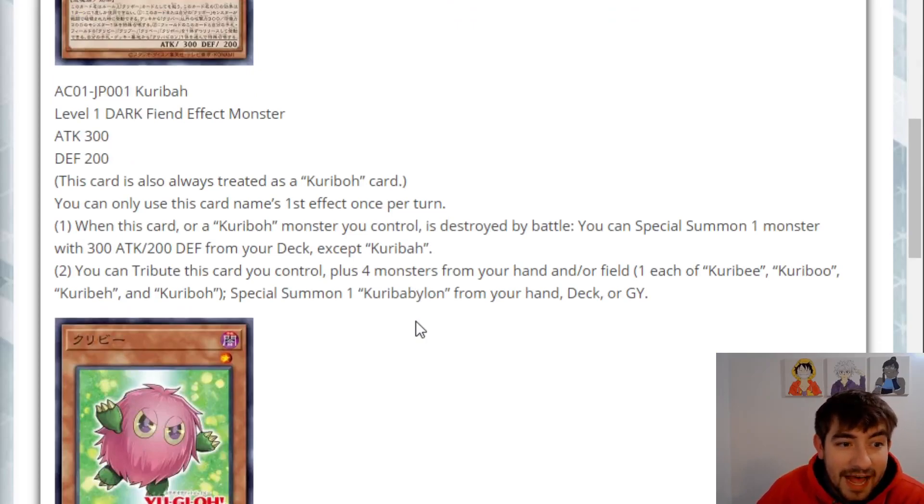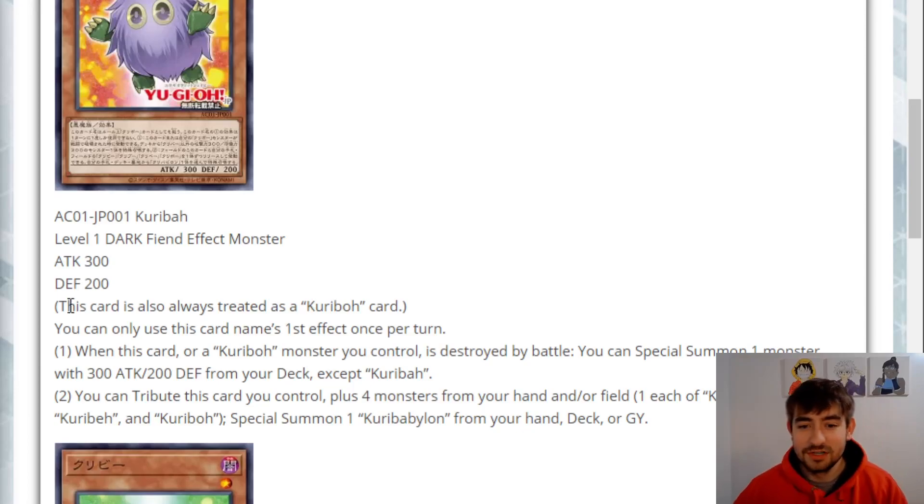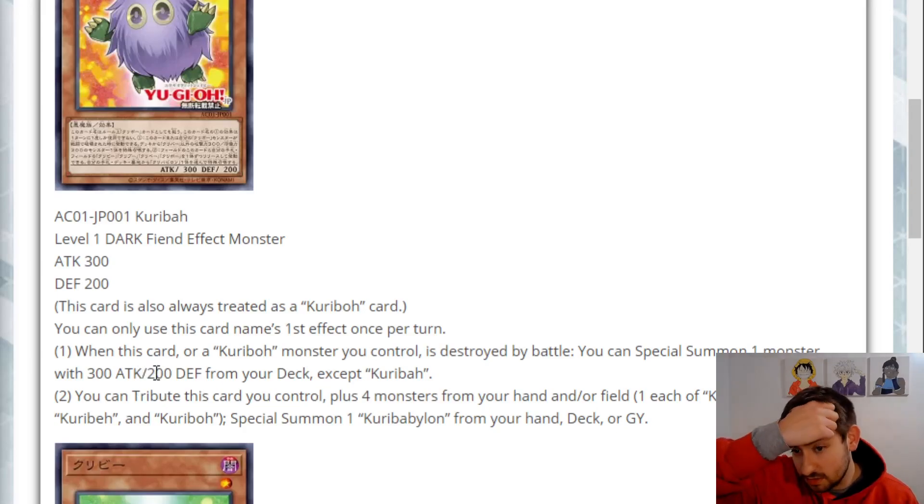Starting off, we have Karibs. This is a level one Dark Fiend effect monster — 300 attack, 200 defense. Always treat it as a Karibo card, which is very important to distinguish. You can only use this card's first effect once per turn. When this card or a Karibs monster is destroyed by battle, you can special summon one monster with 300 attack and 200 defense from your deck, except for itself. Only by battle — not the best float effect, but okay.